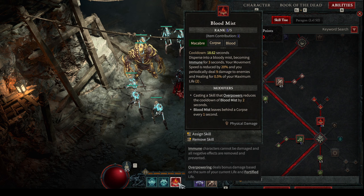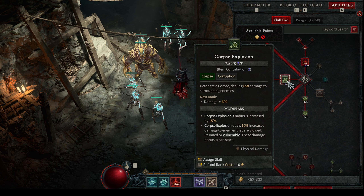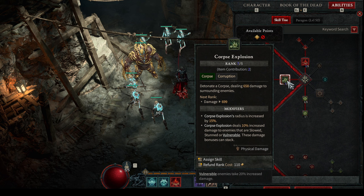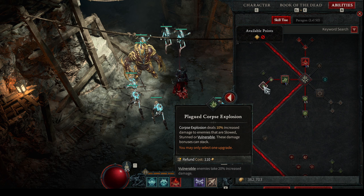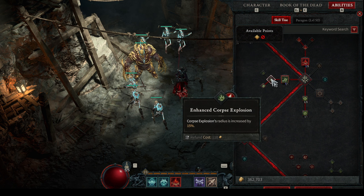We spend five points into Corpse Explosion, and then we go into Plagued Corpse Explosion — because this thing stacks. If the enemy is low, these bonuses stack, so we can have up to 30 percent more damage on Corpse Explosion. And this other node is a must — it's a 50 percent radius increase. After that we put some points here for 12 percent more damage for a second after consuming a corpse.